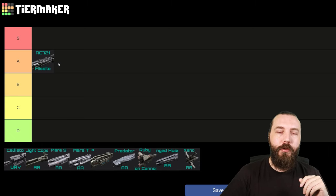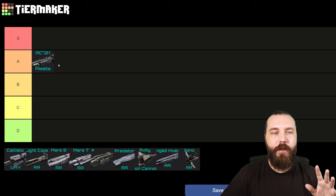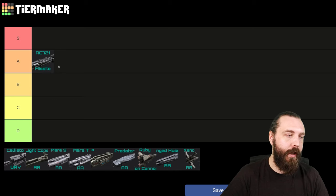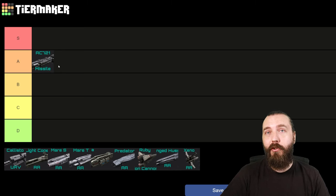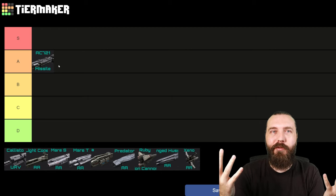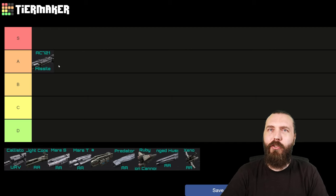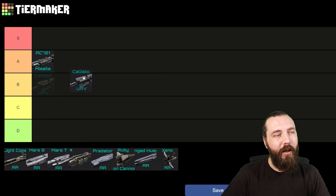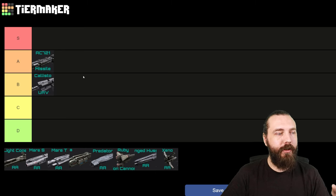Next up, we have the Callisto UAV. I have mentioned this previously in my tier rating, and I rate it quite high — higher than the base Callisto. The reason is it does almost as much damage to ships as the base Callisto, but you're getting this added AA. The damage difference between the base Callisto and the UAV Callisto is only about 5-10%, which really isn't that much, whereas now you're getting a pretty substantial amount of anti-air damage. I actually think the Callisto UAV is really good. However, I don't feel it's quite as good as the AC-721, so it's going to go to B-tier in this category for anti-air.